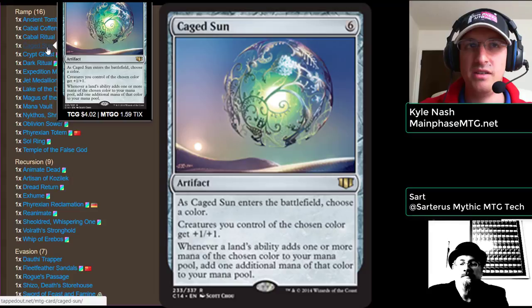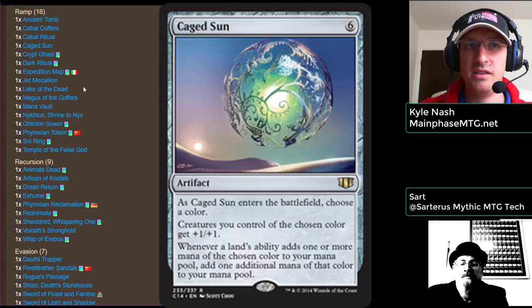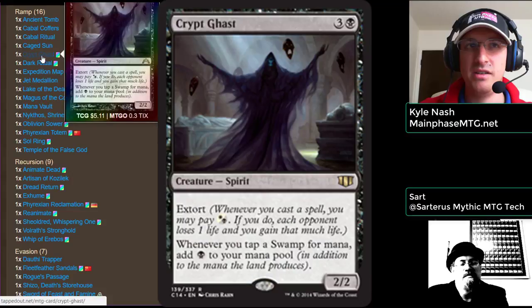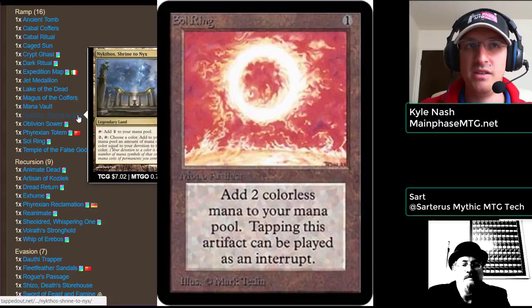On the budget side, we have Crypt Ghast to add some black mana to our mana pool. It's a wonderful creature with Extort on it, inexpensive, and it says whenever you tap a Swamp for mana, add black to your mana pool — so it doubles Swamps' mana production. We've also got Sol Ring and Temple of the False God as standard fair ramp.